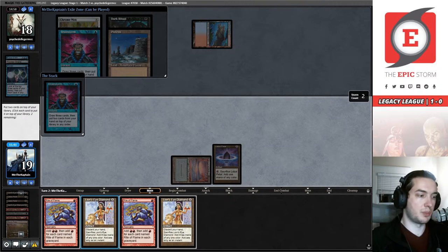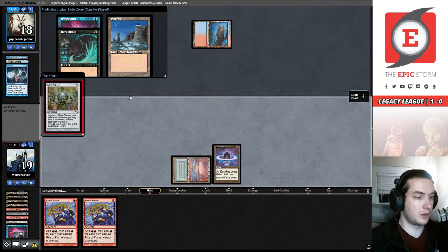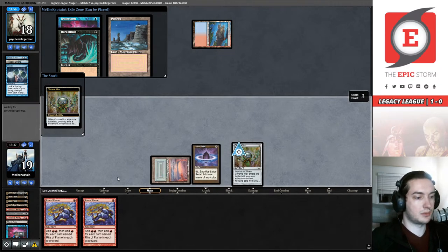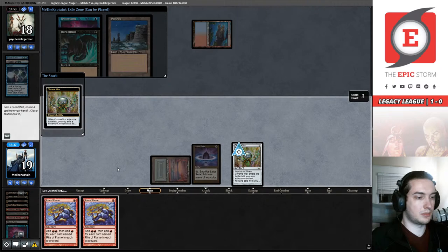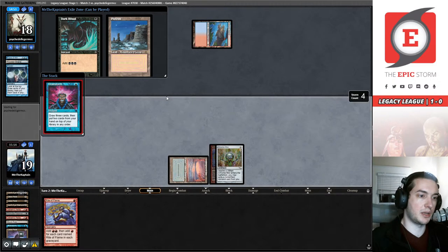What I'm going to do is put both Lion's Eye Diamonds back for the Surgical Extraction reasons mentioned earlier that I didn't play around. I don't think I want to Brainstorm again — it's actually not that bad. I have the mana I need between Rite of Flame and two sources and all the Lion's Eye Diamonds on top. This Lotus Petal can dig one card deeper and be just fine.